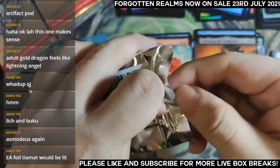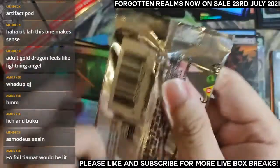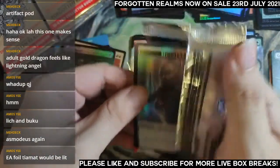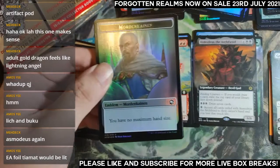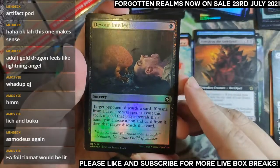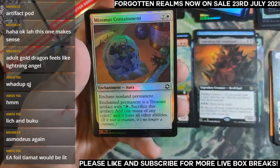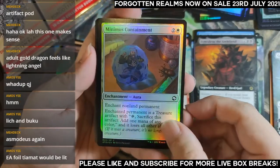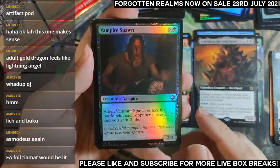Still no Tiamat, no Beholder, no Demi-Lich. Demi-Lich would be very nice, I really do hope to get one. I've been getting a lot of nice tokens at least. Modern Kenan Emblem — that's cool. Devour Intellect — creepy card. Minimus Containment — interesting removal, turning your opponent's creature into a treasure token. Vampire Spawn.